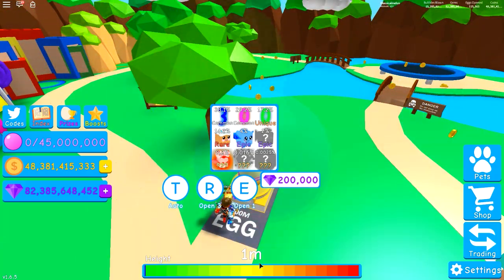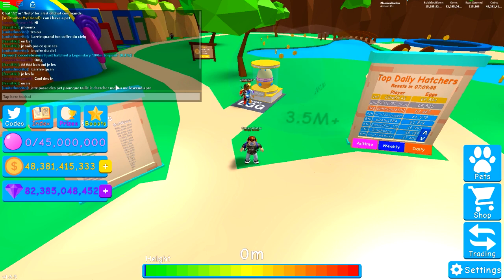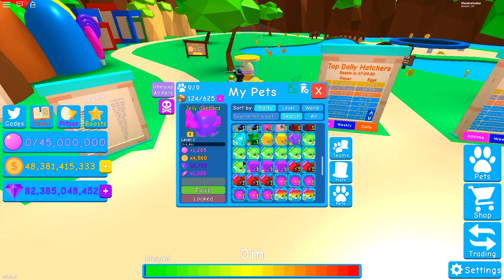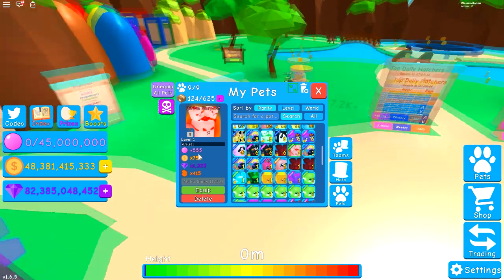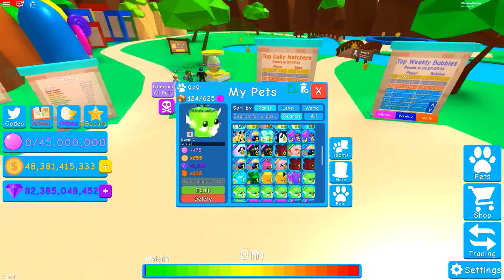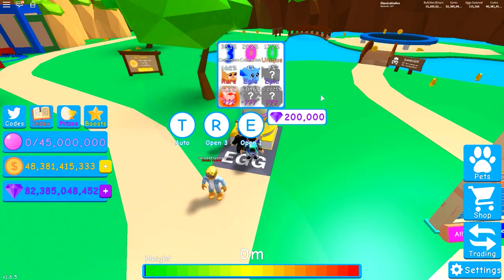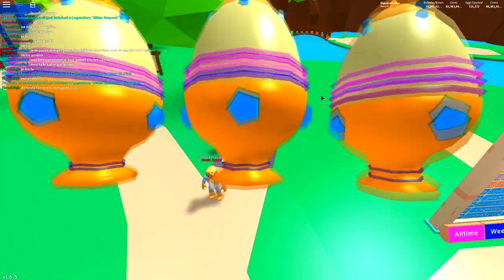We got the 300 Million Serpent! Let's take a look at its stats. It's plus 555 bubblegum, times 777 coin, wood supplier times 1325, and then times 415 — already better than the marshmallow. Making a shiny version will probably help with shell multipliers. Let's keep on hatching and try to get the epic — not sure how we got the legendary before the epic, but I'll take it.